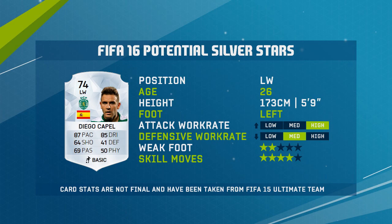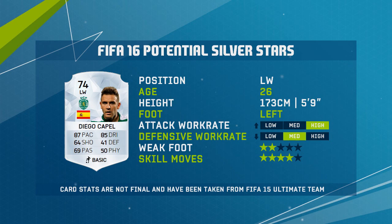So to start off the list we do in fact have Diego Capel. When I first played FIFA Ultimate Team — I started on FIFA 10 — he was one of the first players I used and he was awesome back then. Really pacey, nice skill. This card looks incredible, it's going to have four star skills, 74 rated. What a silver card he's going to be — keep an eye out for him.